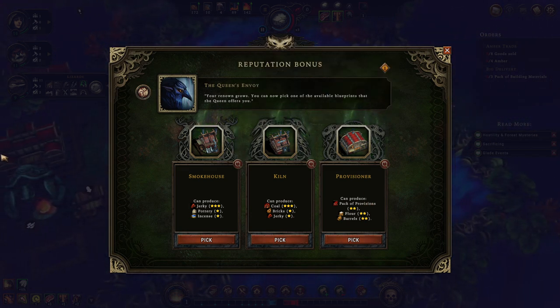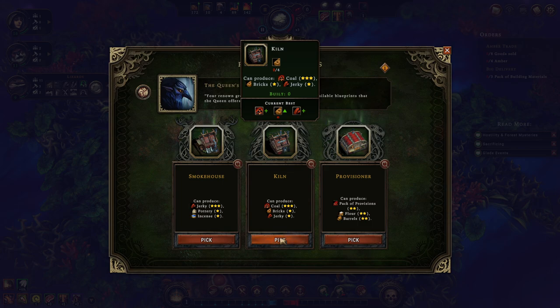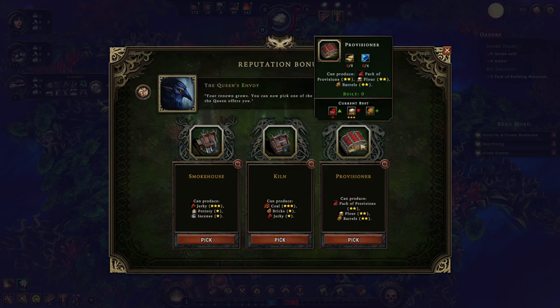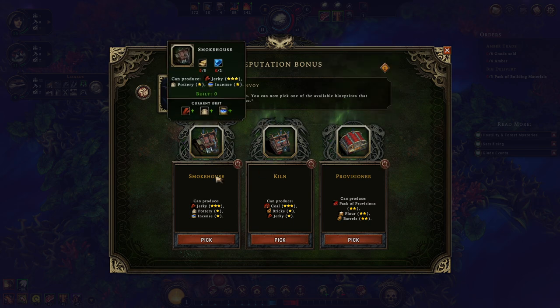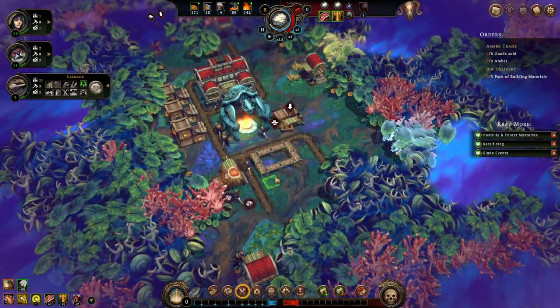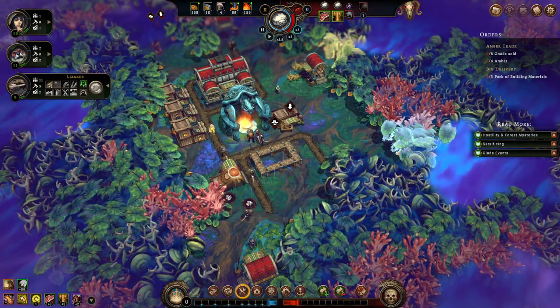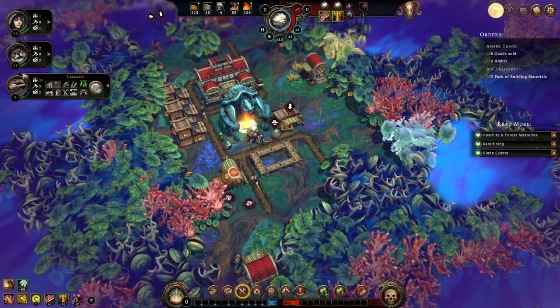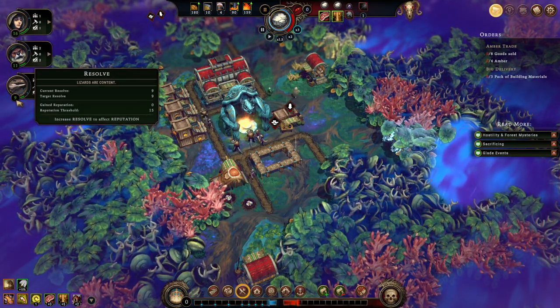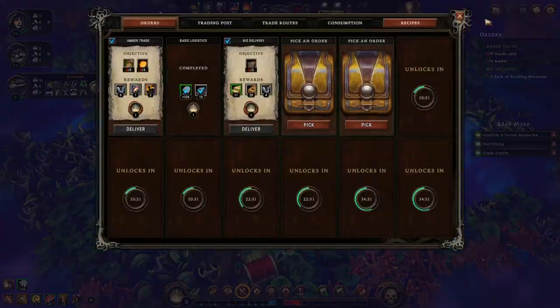I want to work towards a pack of building materials too, and I want to start working towards selling things. Different characters have different resolve levels, by the way. Humans have naturally higher resolve, but need a higher resolve to get reputation producing. Lizards start at 9 but only need 15 to produce. Humans start at 16 but need 30 to produce.